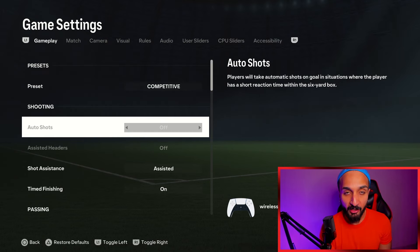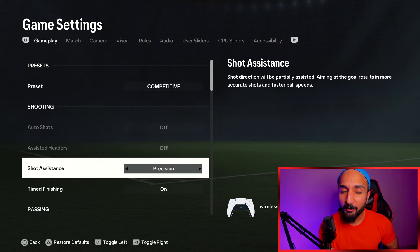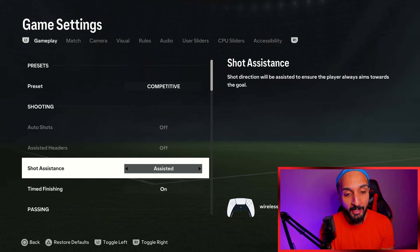First and foremost, there are some settings that are absolutely necessary to turn on. Short assistance — precision or assisted — it is personal preference. There are many people in the comment section advocating for precision shooting, but I do not feel that it is worth the risk versus reward. This game is all about margins and I don't know of any top player that uses this. I always stick to assisted.